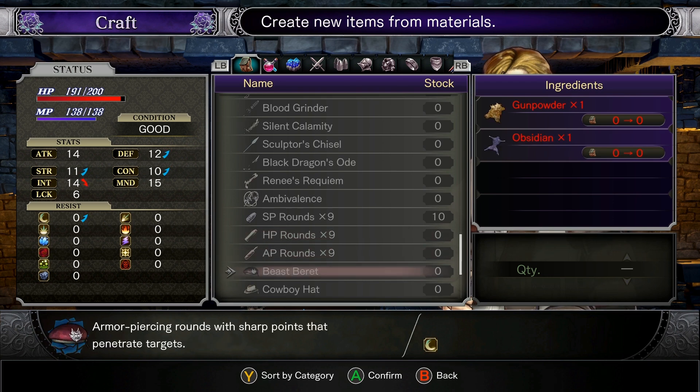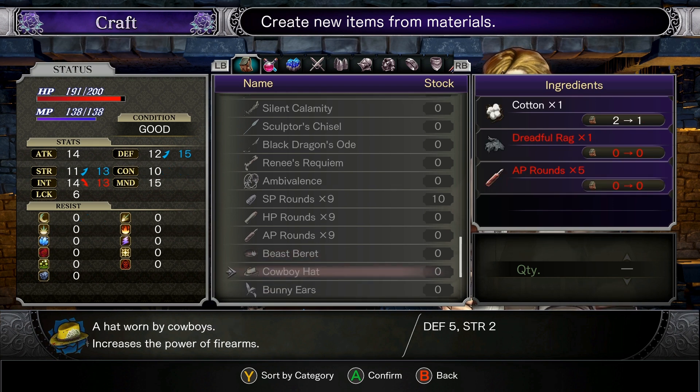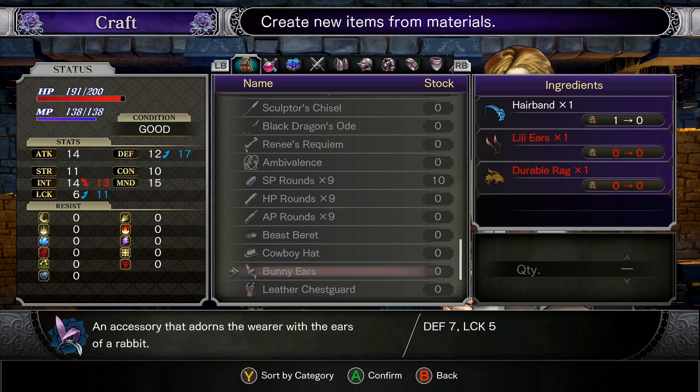Some various rounds. We've got a beast beret: a cap fashioned from leather. Ooh, it's a nice cap — I like it. It takes some intelligence away, but everything else looks pretty good. Cowboy hat: you can go yee-haw with this one on. Get some strength out of it, a little bit of defense. Bunny ears: get some extra luck. An accessory that adorns the wearer with the ears of a rabbit. Sweet — we can go to a maid club.